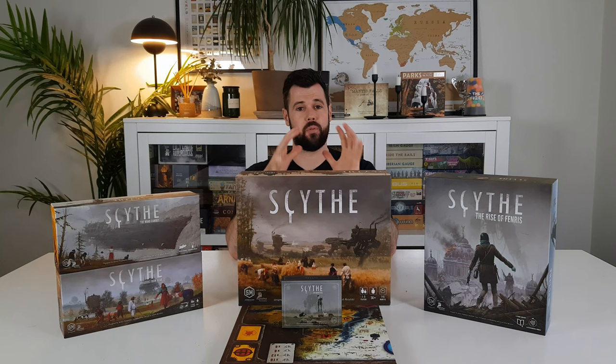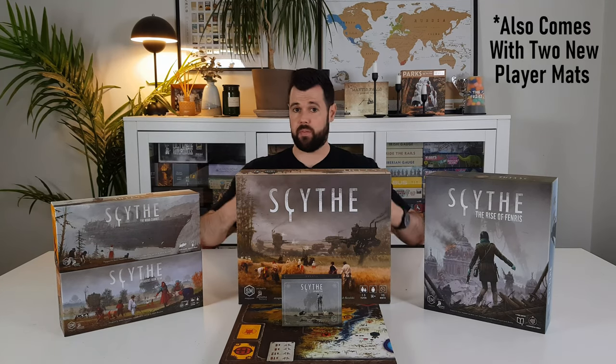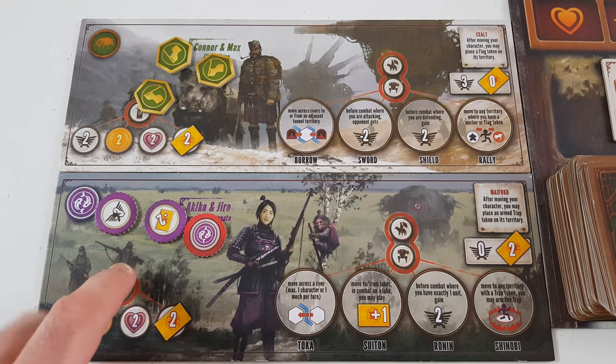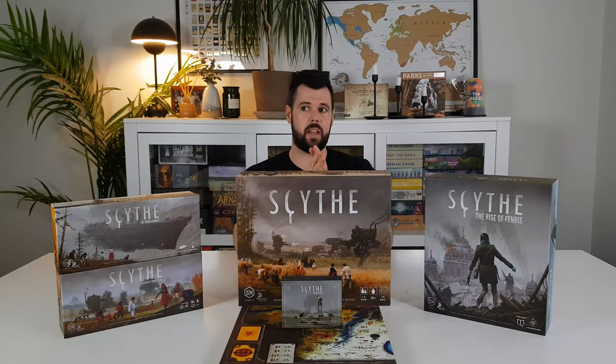Beyond the base game, there are three main expansions and a bunch of optional extras you can buy for Scythe. The first expansion is Invaders from Afar, which adds two new factions — Togawa and Albion — and means you can now play Scythe with up to seven players. These factions' powers are based around tokens and laying them on the board: Togawa will be laying traps which do negative things to players who spring them, whereas Albion will be laying flags which make their territories worth more in the endgame scoring.